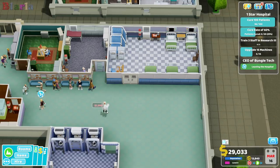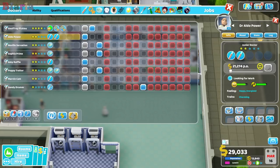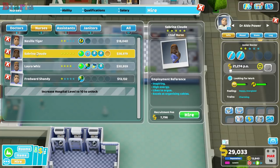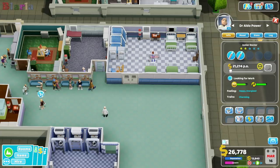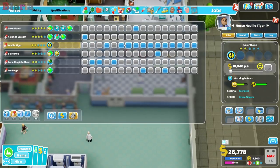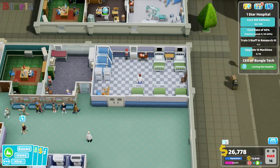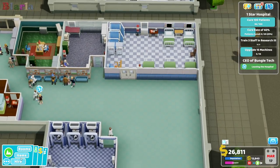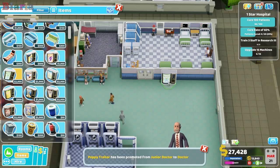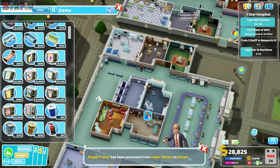There is our third GP - super smashing great, got lucky there! We need a ward nurse. This person here just has stamina which means they can work longer and need fewer breaks - that'll do us. There we go - the ward can do both diagnosis and treatment for now, we'll see how it gets on.